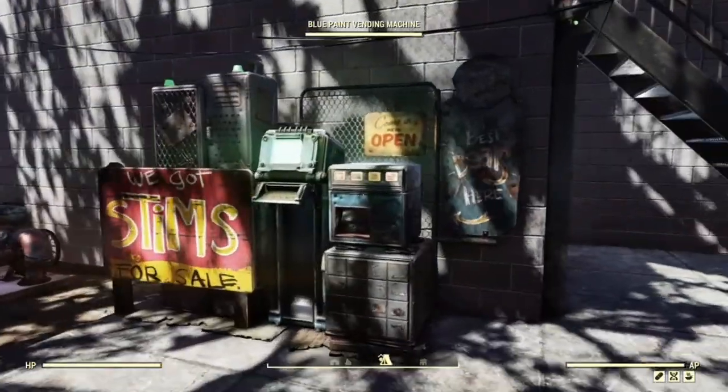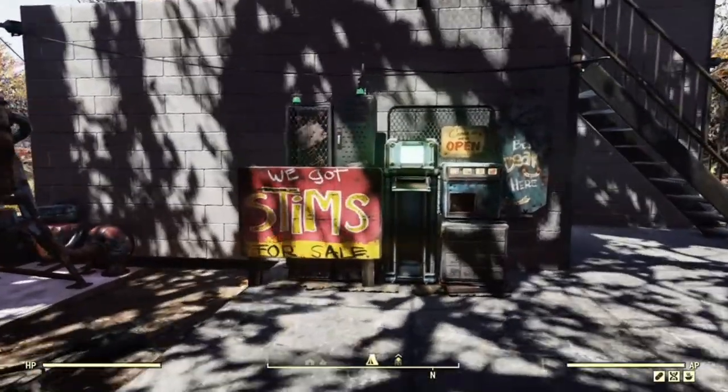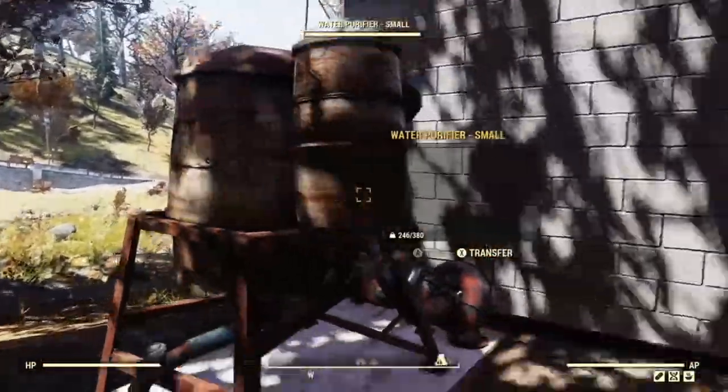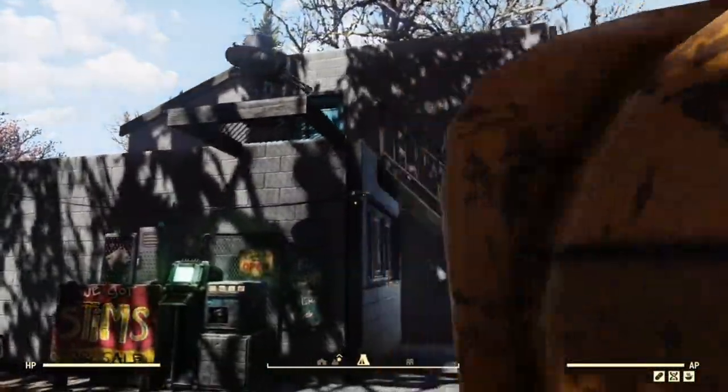As you can see, we have a vendor set up so that when the clinic is closed you can buy your medicines and drugs from here. We have a turret. Upstairs is the living quarters.